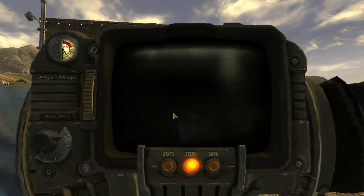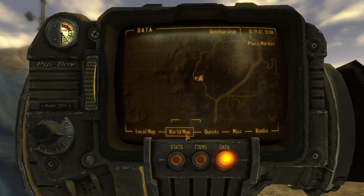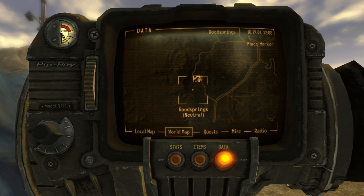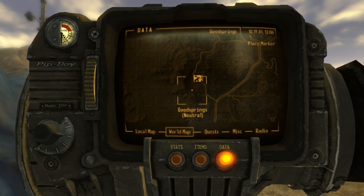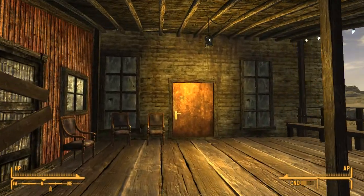We're outside the Prospector Saloon, which I think was inspired by the real-life Pioneer Saloon in the real Goodsprings town, and according to the Pip-Boy, the NPC we're looking for is going to be inside that building. Let's head on inside the saloon and see if we can find Sunny Smiles.